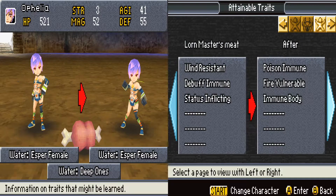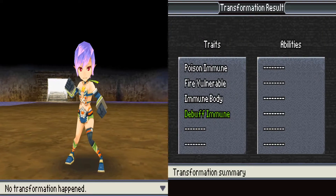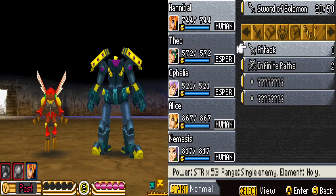Water — what do you have? Wind resistant, debuff immune, status — those are all good. Debuff immune, okay cool, so her stats can't be dropped. Starting to feel like we're maybe a little underleveled.